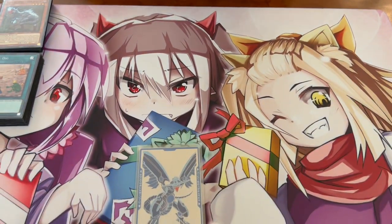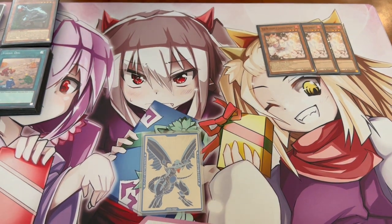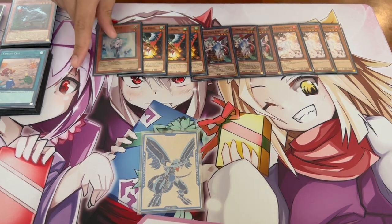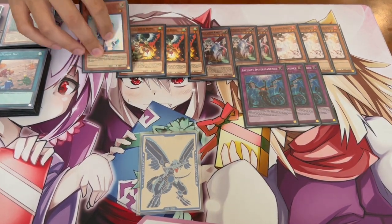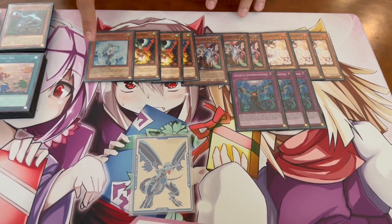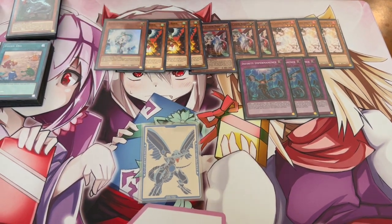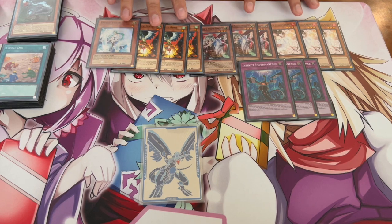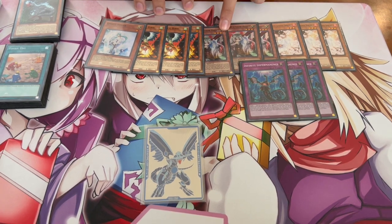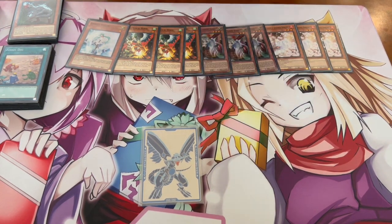Now we get into the hand traps. I'm playing a lot of hand traps because you really want to be able to OTK, and these are just the best hand traps of the format. So we're playing three Ash Blossom, three Ghost Ogre, three Droll and Lock Bird, one Effect Veiler, and three Infinite Impermanence. The only reason I'm playing one Veiler is because Super Heavy Samurai can't play spells or traps, so a lot of the hand traps they play — this is one of them. This deck can also lose to Veiler if you don't have Misk, so it's a Crossout target if needed. But if you open it, it's just a good card. You're not playing Nibiru in the main deck — I don't think Nib really makes sense in the main deck right now. Ogre is really powerful and Droll is the best hand trap in the format.